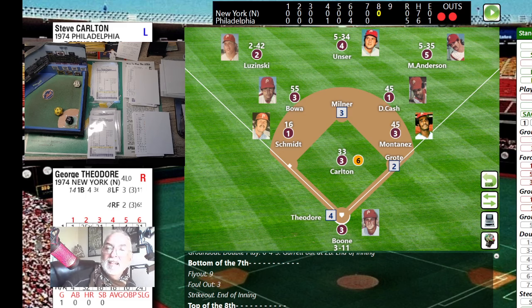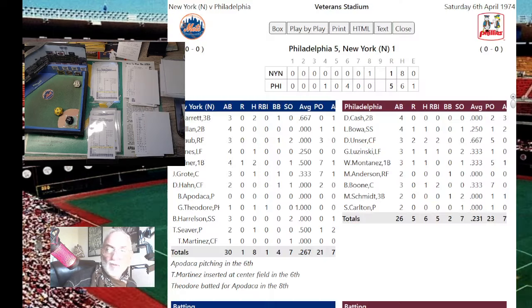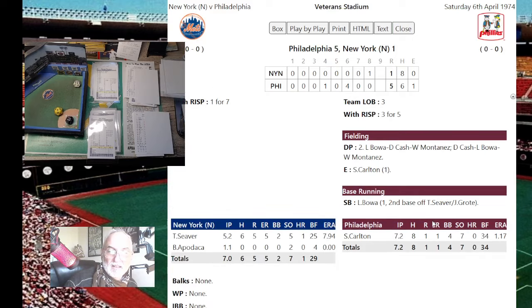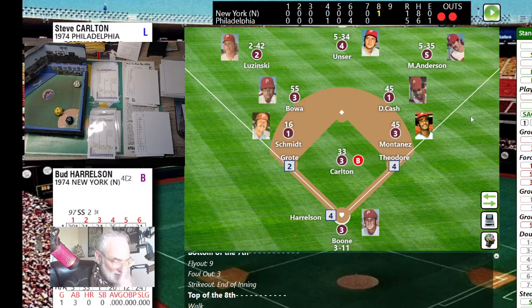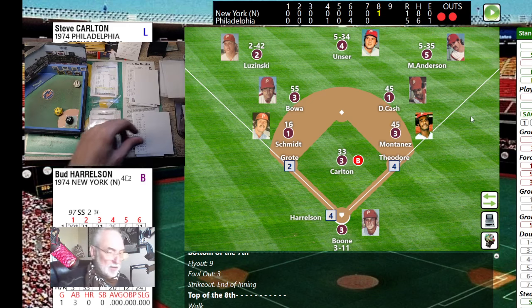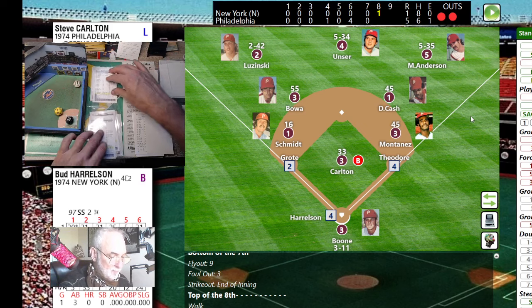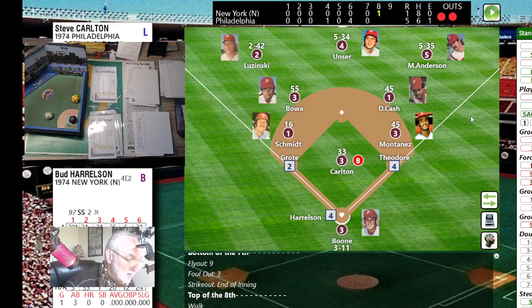That's going to score a run — both runners move up two bases because there are two outs and they were on the go. Carlton is becoming fatigued. He's faced 34 batters. Harrelson is up next — big pinch-hit RBI single by George Theodore. It's five to one now with Harrelson up. Roll is 14 — ground ball to short, ends the inning. Goes to Kef — loops at Cash, 6-4.